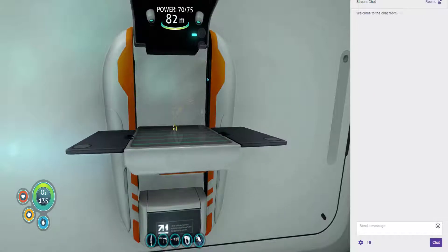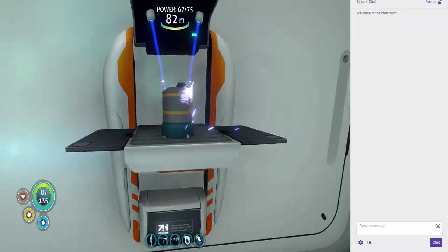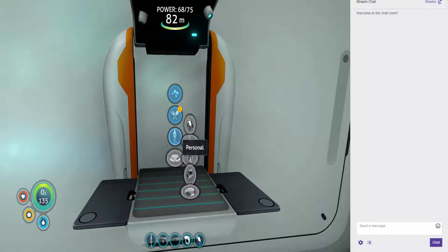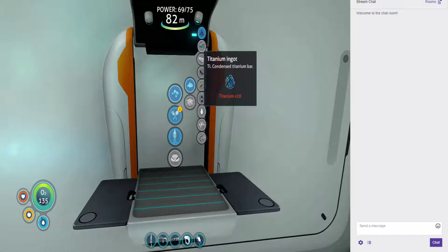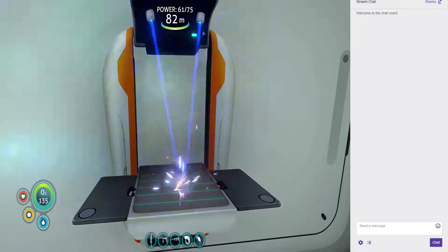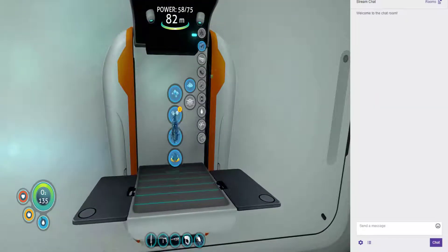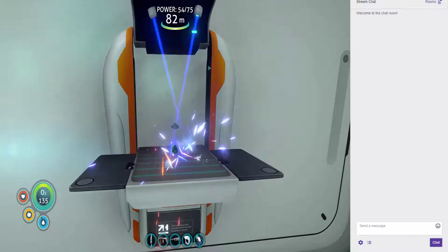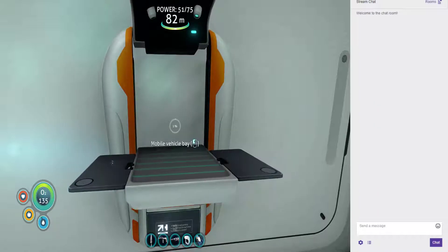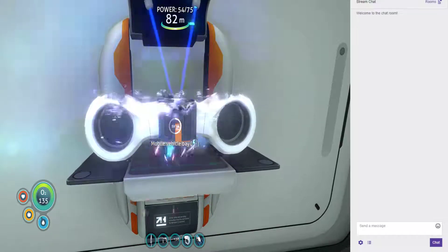We want to build silicon rubber. I actually don't think I needed this silicone but it's good to have. Mobile vehicle bay - yay! Now we can start building actual things.